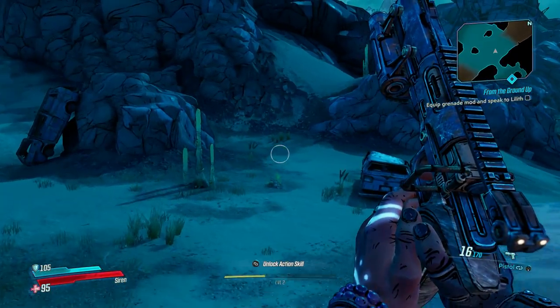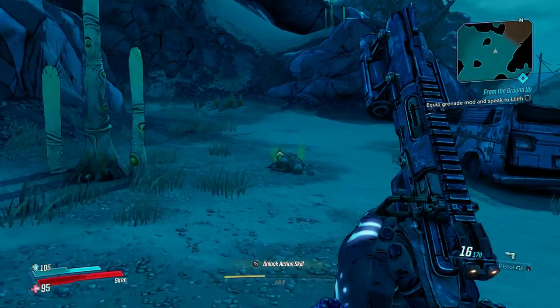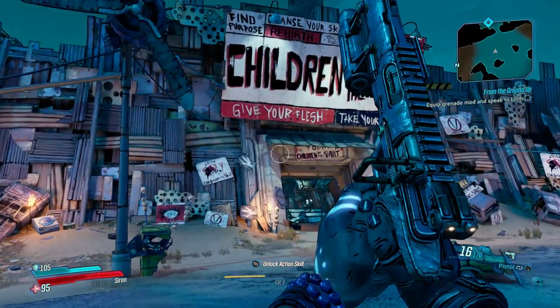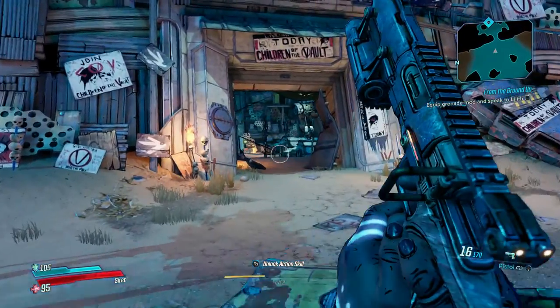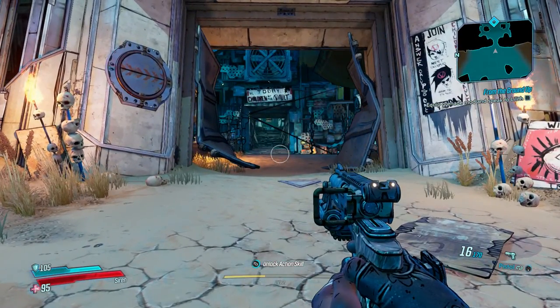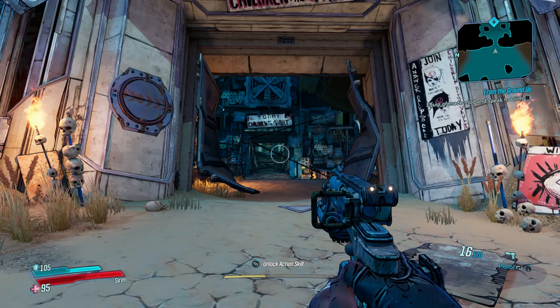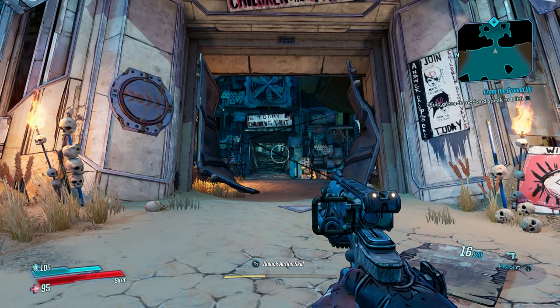Hey guys, welcome back to some more Borderlands 3 here today. We left off — we just took over the Children of the Vault camp. Yesterday was our first game ever playing a Borderlands game. So our objective now is to equip a grenade mod and speak to Lilith.